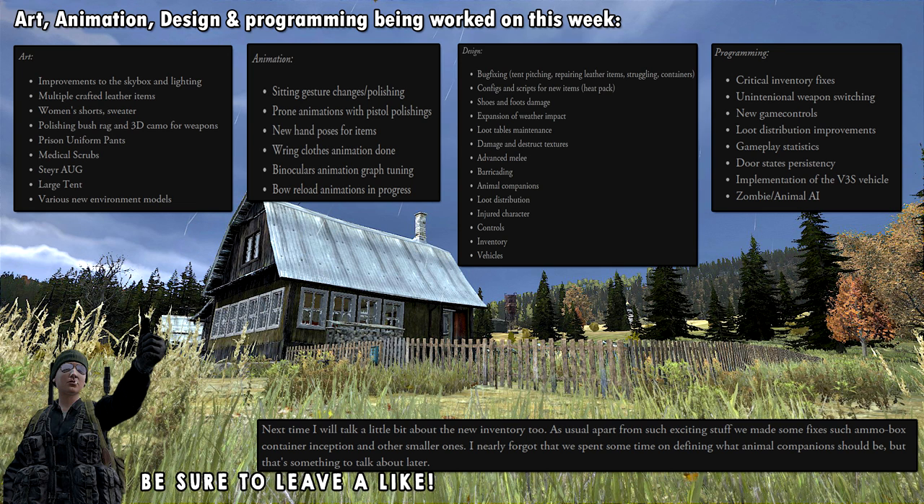They also gave a teaser for the next status report — in the next one we can expect them to talk about the new inventory. And later on we should be hearing about animal companions, which is something they are currently discussing. Pretty interesting stuff.